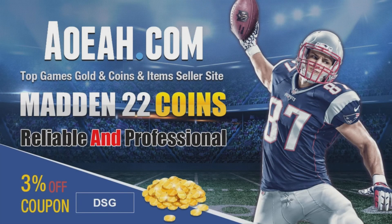If you're looking for the fastest, cheapest, and most reliable coins on the market, be sure to check out AOEAH.com. Be sure to use discount code DSG at checkout for 3% off your order. Link will be in the description and the pinned comment down below.